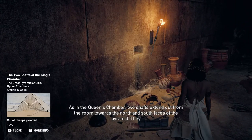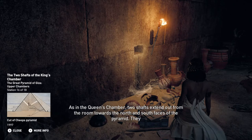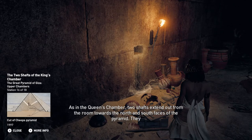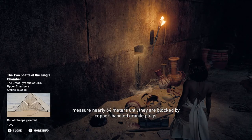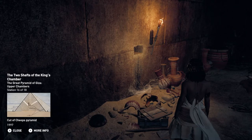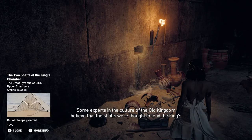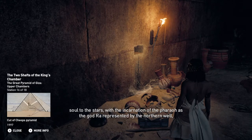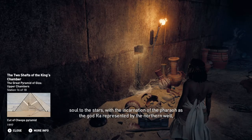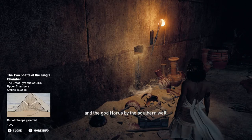As in the queen's chamber, two shafts extend out from the room towards the north and south faces of the pyramid. They measure nearly 64 meters until they are blocked by copper-handled granite plugs. Some experts in the culture of the Old Kingdom believe the shafts were thought to lead the king's soul to the stars, with the incarnation of the pharaoh as the god Ra represented by the northern shaft, and the god Horus by the southern shaft.